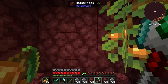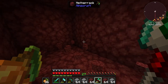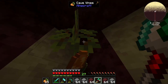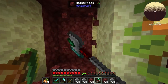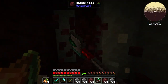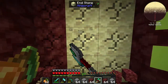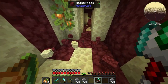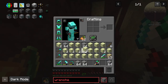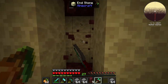I ran out of torches so I am now using glow berries as a light source to light this entire path. Here we go ladies and gentlemen, we have reached — I'm pretty sure — the end area. Just a little bit further and we will be surrounded with end stone. This is exciting. I'm going to pick up a bunch of this end stone here, fill up my inventory, because I want a bunch of it with me back at home base.